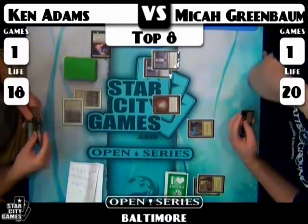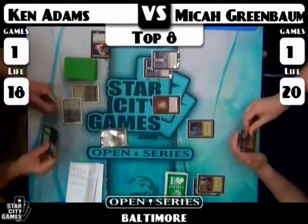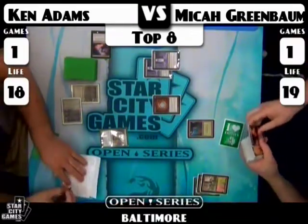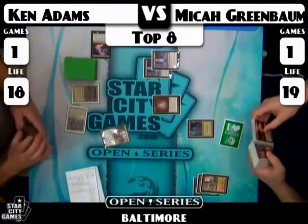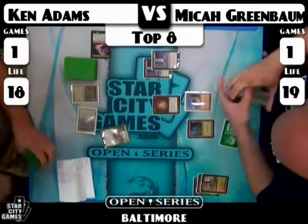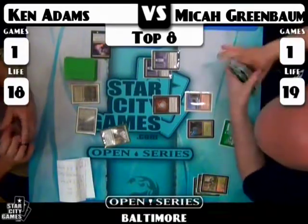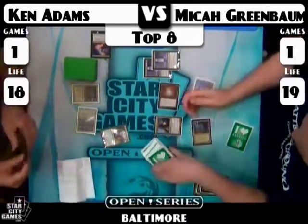Ken adds a second Bayou to the board and plays a Noble Hierarch. Micah draws Wooded Foothills, cracks it, and sticks another Knight of the Reliquary — another Reliquary is great against Ken's deck, it outclasses creatures pretty well. Ken didn't happen to have Natural Order in hand, did he? That one card could be a portal — could very easily go land, Natural Order, Progenitus next turn, and that would be it. Ken would advance to the semis right then and there.